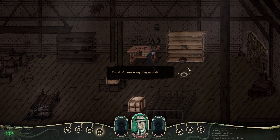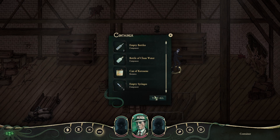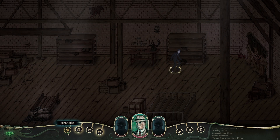Don't possess anything to craft. So that's a crafting table, I guess. Container: alcohol, empty bottles, bottle of clean water, can of kerosene, empty syringes. We'll take it all. There's a grimoire over here — spells. You can learn spells and such.